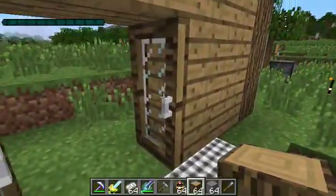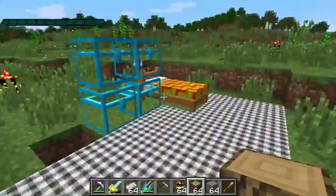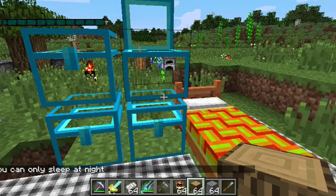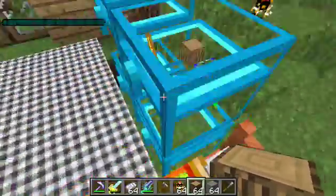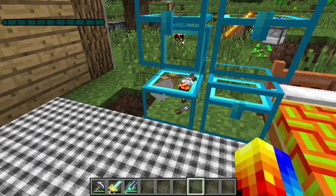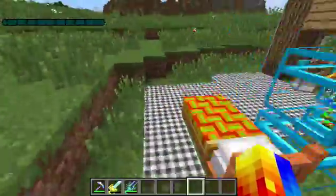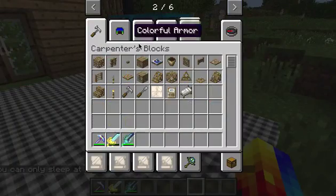You guys have to get this mod — it's really epic; you can look out of the door. Here's the mod chat — this is the Iron Chest mod; I just want to use this to store stuff I didn't need. All the things are there. Let's go — carpenter's blocks!